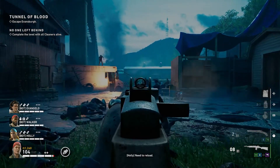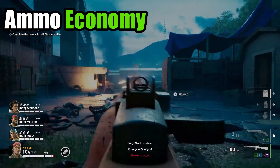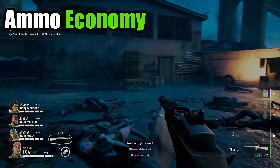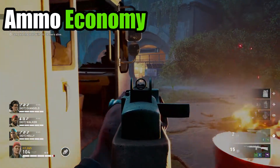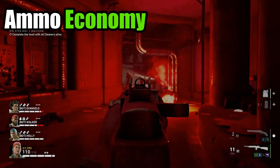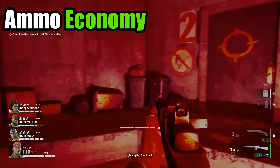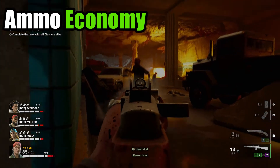Starting off with the Ranch Rifle's ammunition economy, which is essentially how long a weapon can practically last throughout a given level. The Ranch Rifle is a relatively high damage semi-automatic assault rifle, and just those two attributes alone already put the weapon in an advantageous position. Semi-automatic firing patterns naturally put a damper on ammo expenditure and force a more conservative approach when firing. Additionally, high damage minimizes the amount of shots per enemy. The Ranch Rifle, although semi-automatic, can fire reasonably quickly and has low recoil despite its description. This doesn't take away from its economy, but only adds to its efficiency.